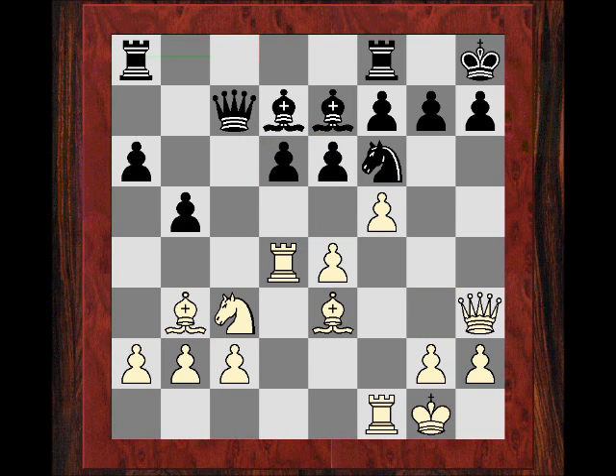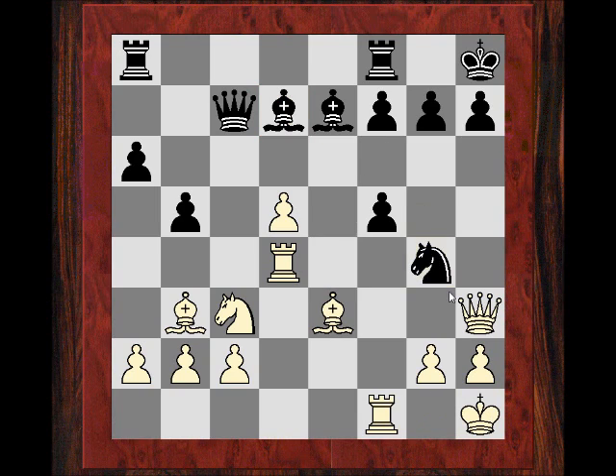He plays Qh3 and this move might be a mistake - the first mistake - because the evaluation plunges into black's favor now, believe it or not. He's allowing the liberating d5. Why is this so powerful? The move played was e5, but if exd then exf5, further justifying the bishop's choice to be on d7, and this is starting to look unpleasant.